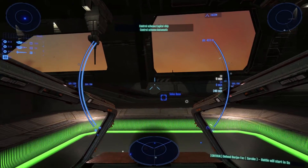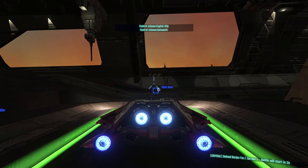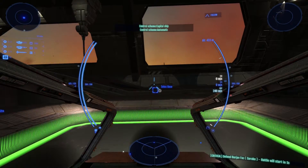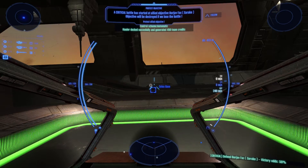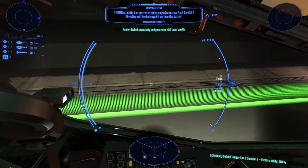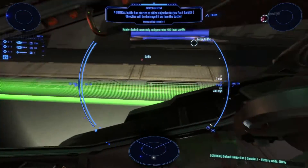F2 will switch the view from first to third-person, and F1 will take you back into the default cockpit view. For a more immersive experience, press and hold Left Control to look around the cockpit, or to orbit the ship in third-person view.